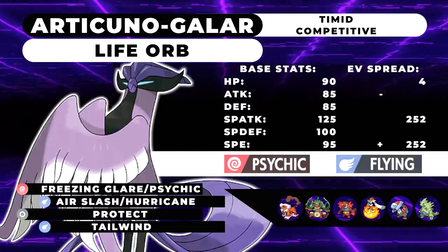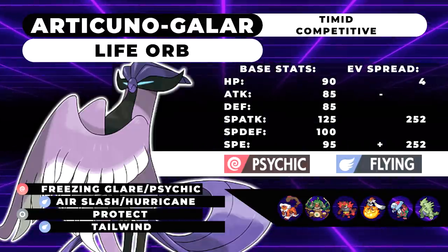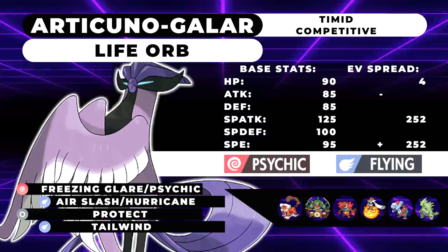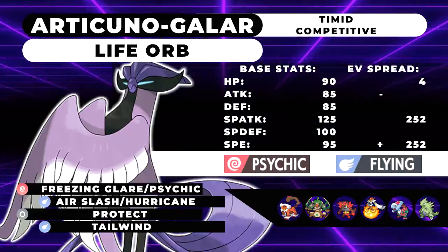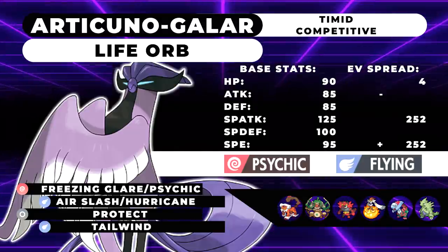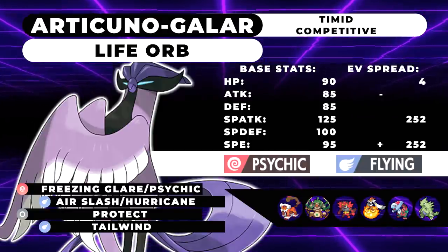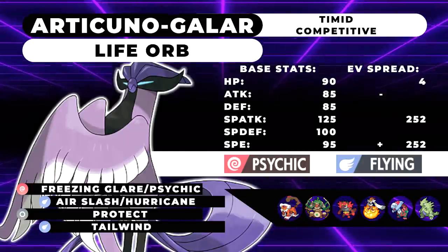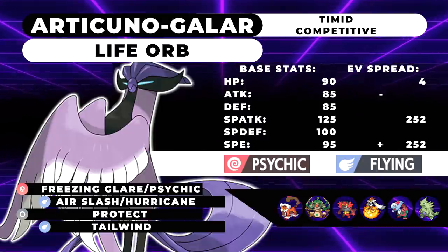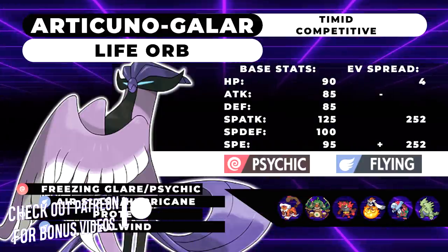Air Slash or Hurricane turns into a really powerful Max Airstream. Also worth noting: if you go for Max Mindstorm coming off Freezing Glare or Psychic, Articuno — because it's Flying type — does not actually benefit from the Psychic Terrain, which is really disappointing. It would have been a really solid Psychic Terrain Pokémon. Protect is there because you want to defend yourself from Fake Out, scout in VGC, and get better board positioning. Your final move is Tailwind. Coming off 95 base Speed it isn't great, but it's still really good on lead. If your opponent leads something that doesn't want to stay in, that's basically a free Tailwind turn.